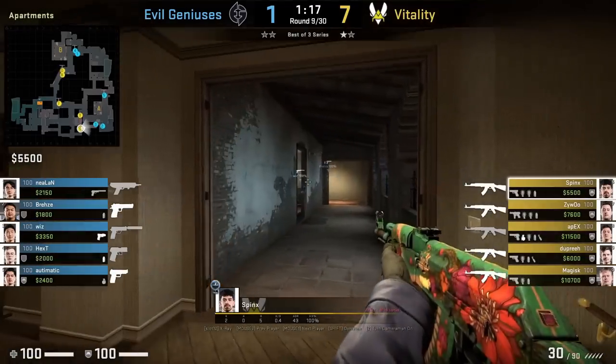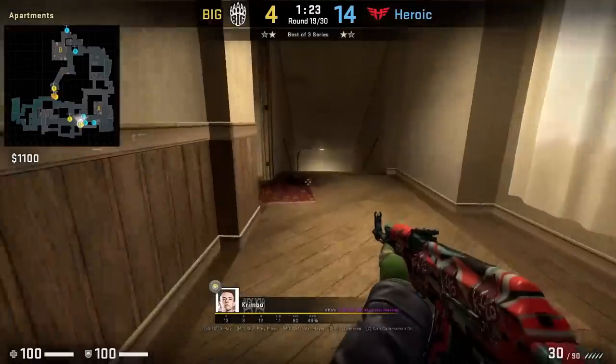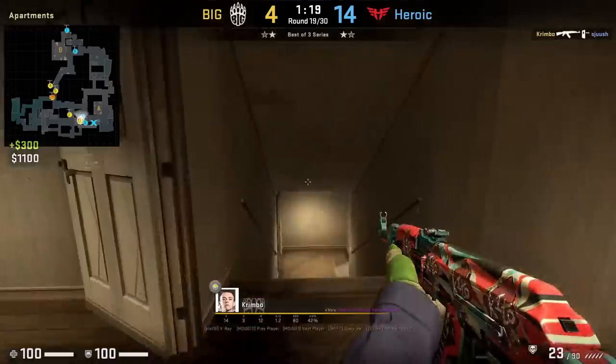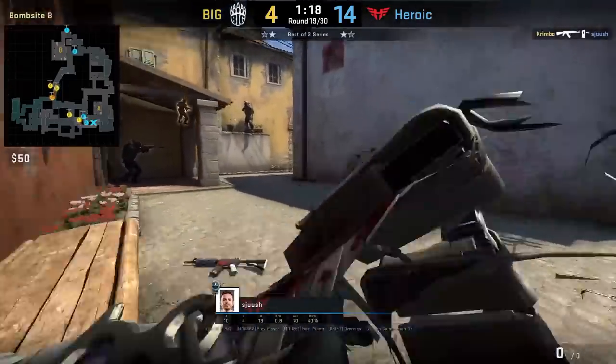Nice little wall bang coming out of Sphinx through the left door inside apps, connecting onto Wiz who was gaping up close with the Zeus. Grimbo has a set lineup for a wall bang for any CTs holding from this railing up here. This wall bang can definitely be useful if you know the CTs have a common tendency to play up there.